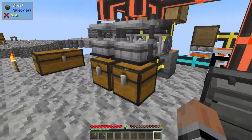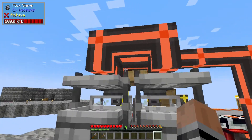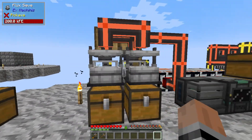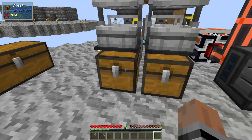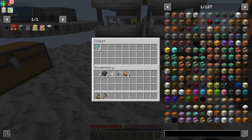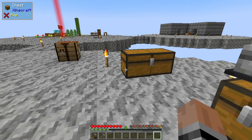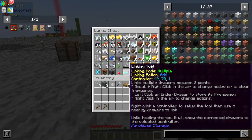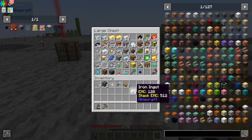The whole point of this was to get netherrack going, redstone in there, glowstone in there for endstone, and get all of the netherrack ingredients and the endstone so we can get enderpearls. But that didn't happen. I did discover that if we take iron, we can turn this into enderpearls.